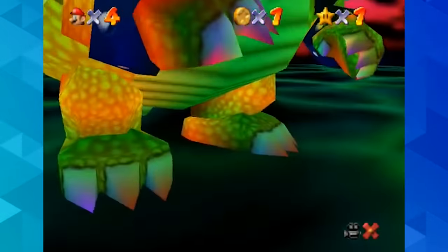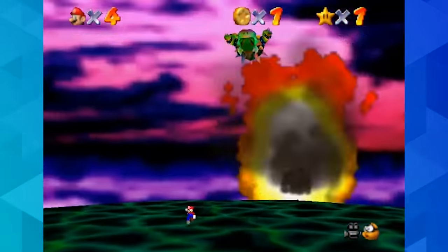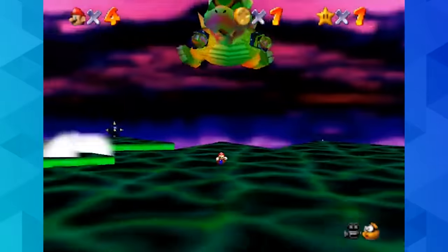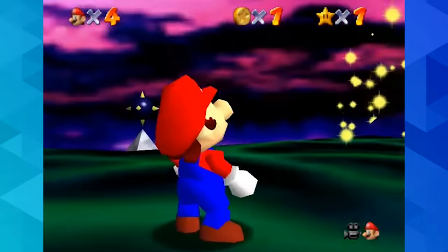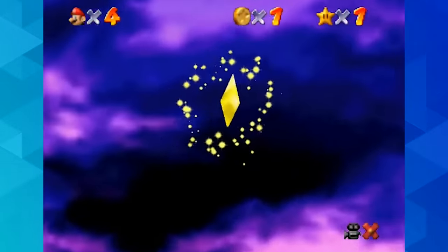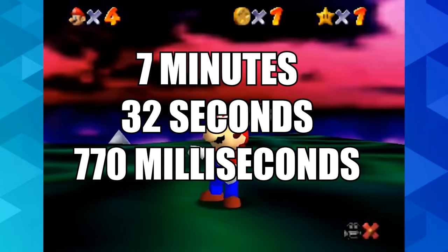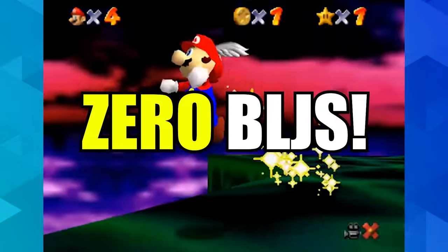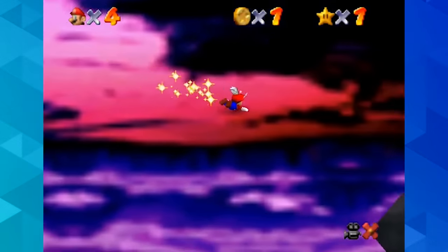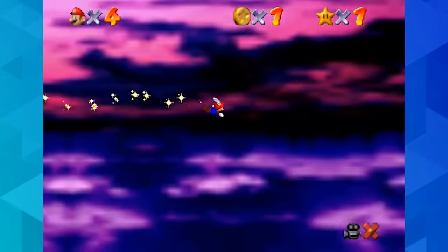Going through the final Bowser level, the TAS travels down a route not unlike a human would, only with the most optimized movement and lag reduction strategies possible. The only thing left is Bowser, who must be thrown into the bombs three times. One, two — so long, gay Bowser! With King Koopa finally bested, the TAS completes the Super Mario 64 Shindou version in 7 minutes, 32 seconds, and 770 milliseconds, while collecting only one star and performing zero BLJs. An amazing showcase on how far Super Mario 64 can be pushed to its limits, even without its most broken glitch.